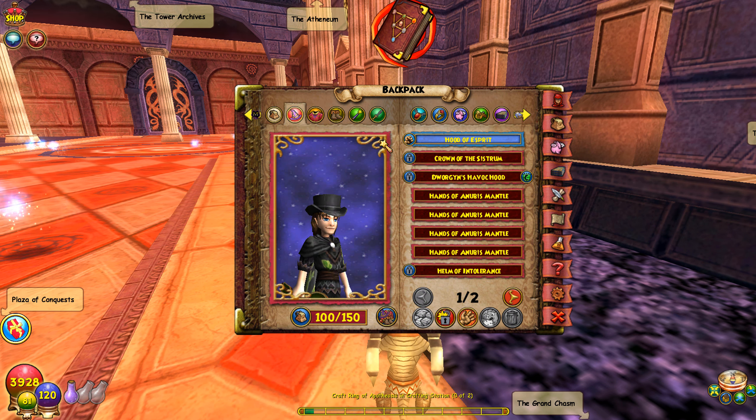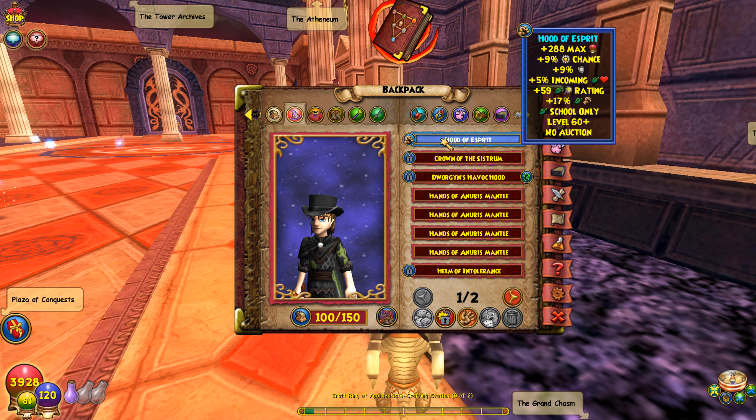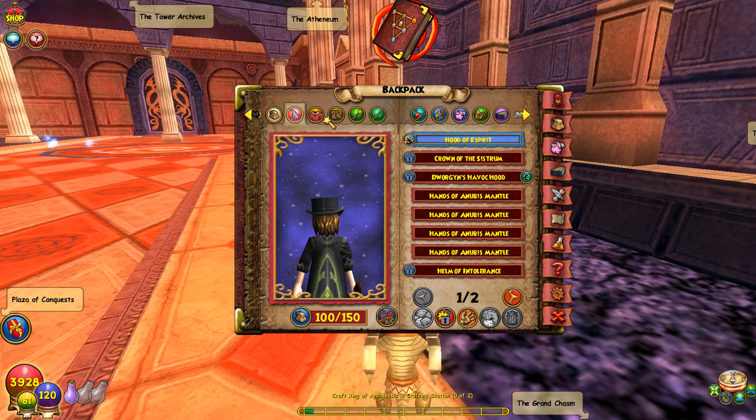Now let me show you each piece of gear. For these stats you need to get the Hood of the Spirit, which gives you the critical, damage, heal boost, resist, health, and power pip.